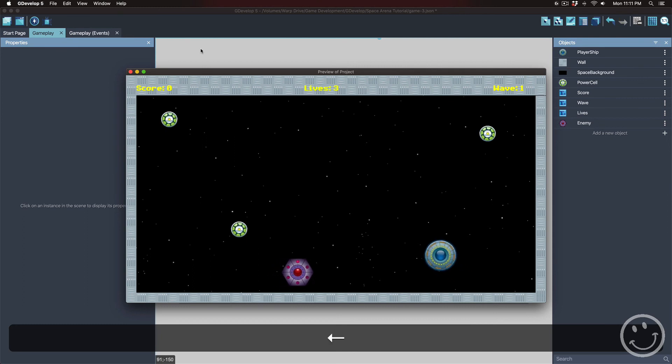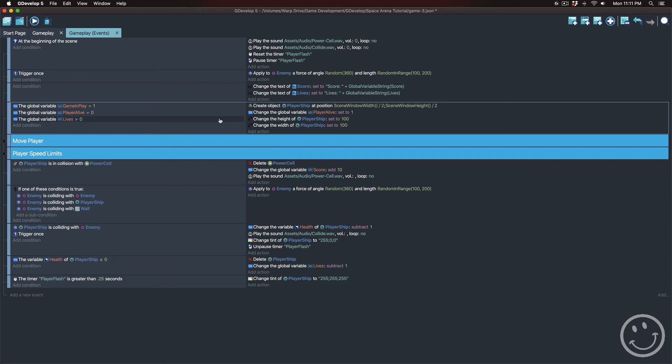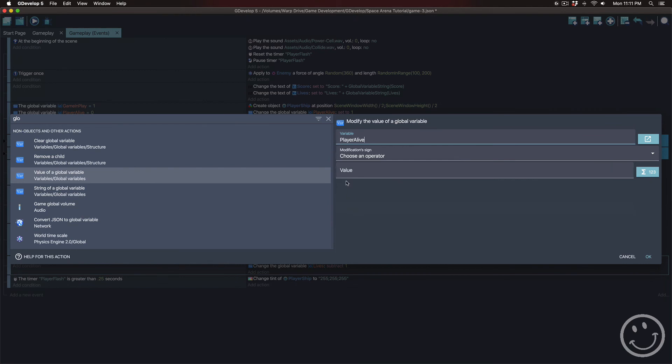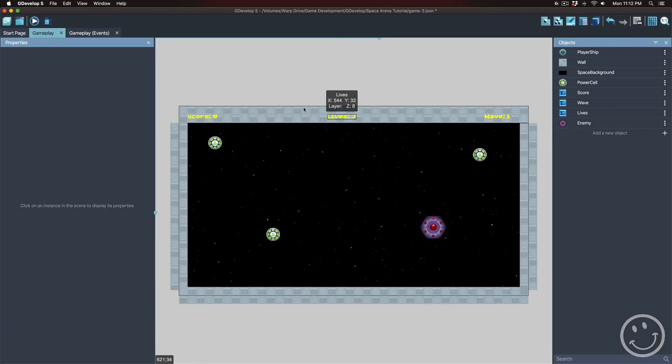But when the player gets destroyed it's not actually spawning a new one yet. All I have to do is change the player alive value down in the event where the player ship gets deleted and subtracts a life. I'll add an action there to change the global variable 'player alive' and set that equal to zero. The game will then use the spawn routine to create a new player as long as you have enough lives to play.